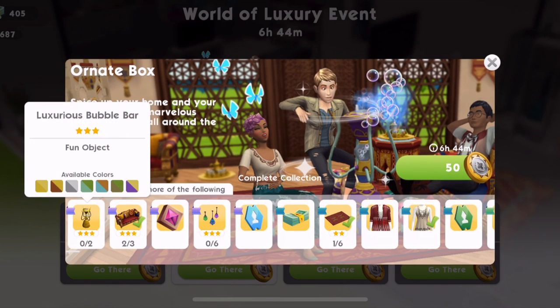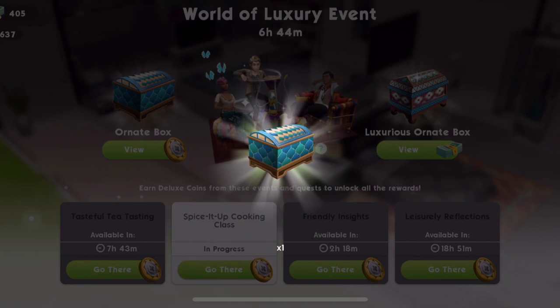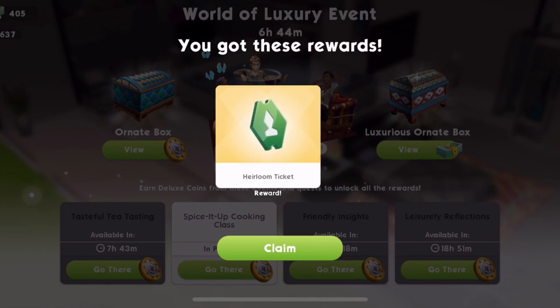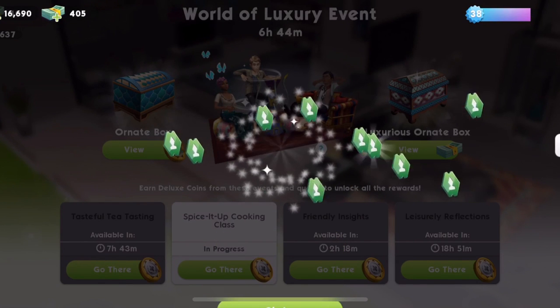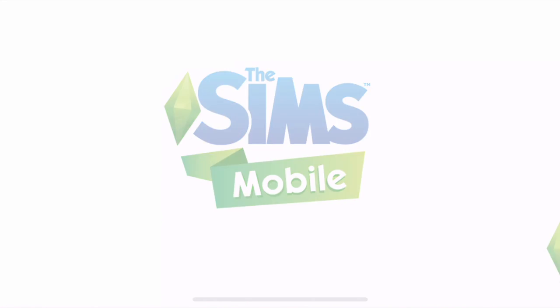These is what I want - the luxurious bubble bar. Please, please let me get it. I've still got 2,600. Heirloom award. Rubbish. I've got 2,600 so we can still open a ton of boxes.